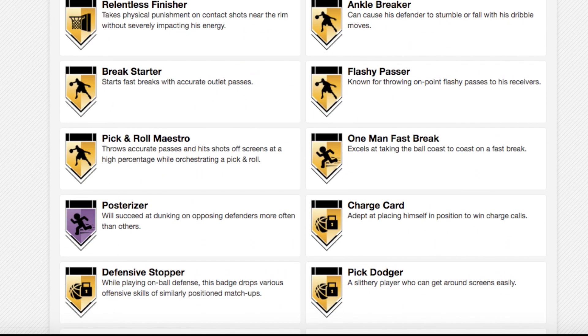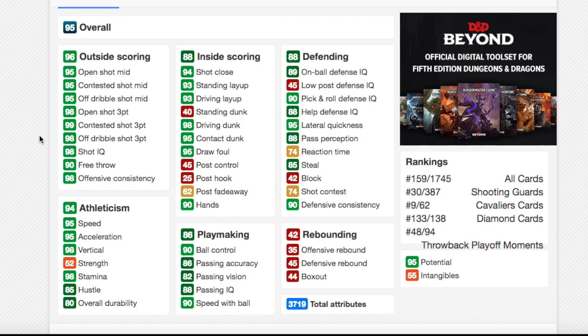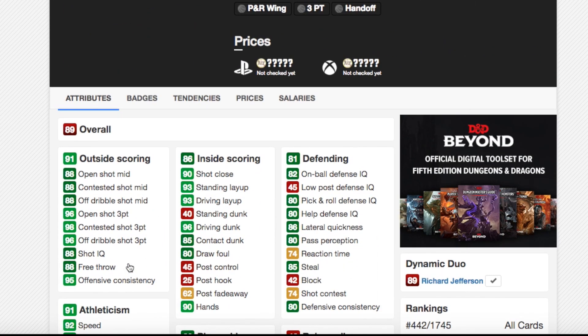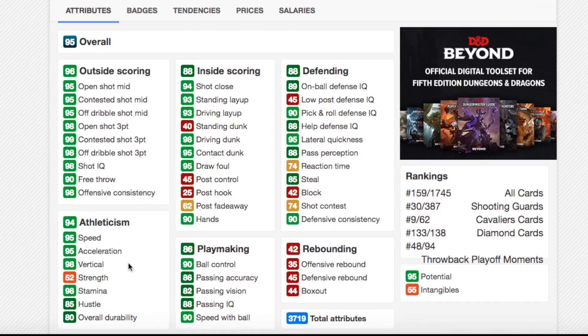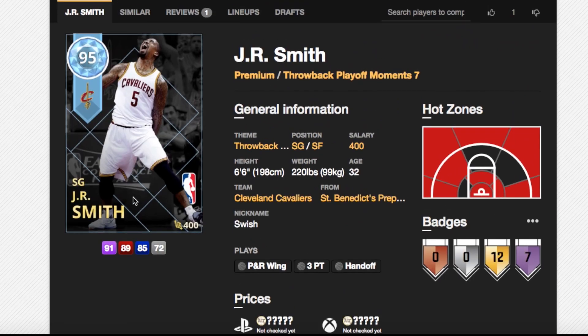He's also got a lot of good badges including gold defense stopper. His stats: 98 open shot 3, 95 open shot mid, 99 contested shot 3, 95 speed, 90 speed with ball, 95 acceleration, 98 driving dunk. His defensive stats still leave a little bit to be desired, but he's got 90 ball control, 89 on-ball defense, 95 lateral quickness. If this card is like 30 to 40K, it could be incredible. Diamond J.R. Smith looks like it could be an absolute beast of a card — I cannot wait to use it. I'm guessing today he'll go for around 80-90K, but within a week, especially if they keep releasing 3 pink diamonds a week, I can see him dropping to less than 30K.